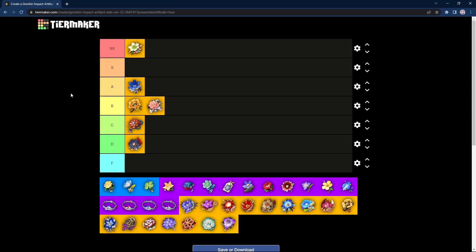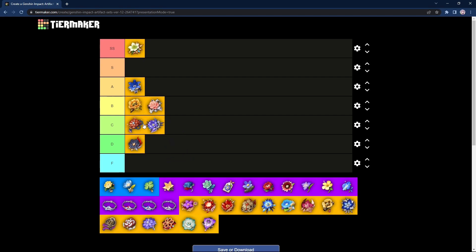Next we have Thundersoother, which is farmable alongside Thundering Fury. Thundersoother suffers the same problem as Retracing Bolide but is slightly worse. Retracing Bolide increases by 40% for charge or normal attack, while this one only increases by 35% if the opponent is affected by Electro — harder to proc and less damage. On top of that, the 2-piece just increases Electro resistance, which no one really cares about. I don't think it's as good as Retracing Bolide, but it's not as bad as Bloodstained Chivalry. I'll give it a C tier, though you can still use it on mono-Electro teams where it's actually fantastic.